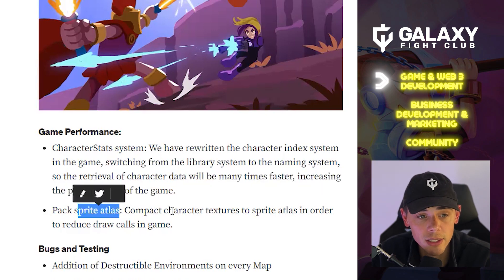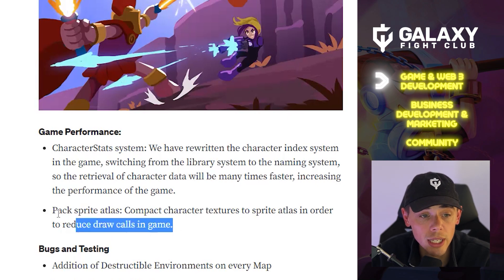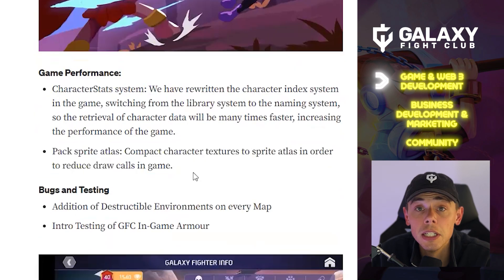Pack Sprite Atlas — we've touched on this previously. Compact character textures are being moved to Sprite Atlas in order to reduce draw calls in game. That's a bit above my head, but it sounds positive.